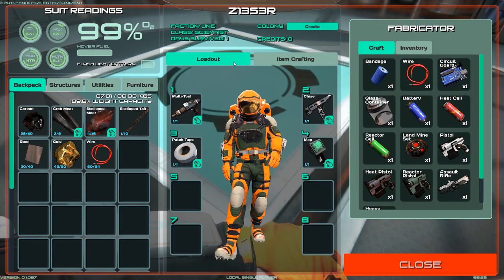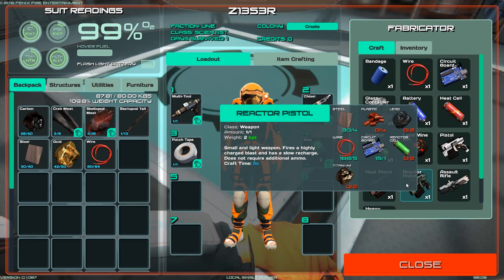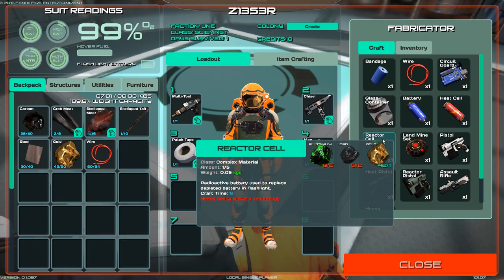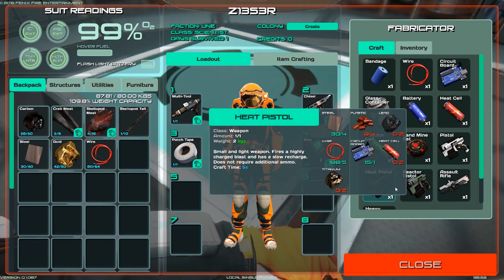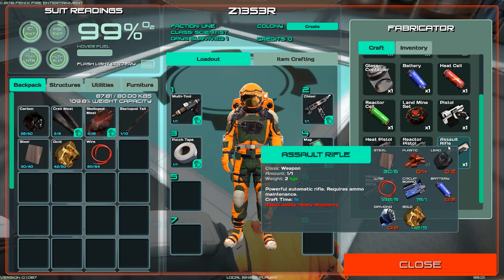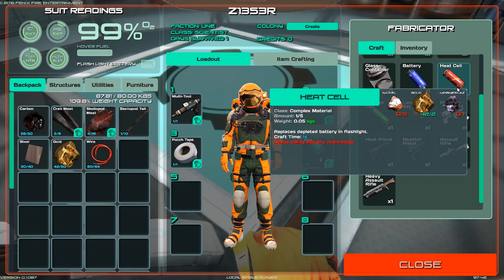Okay, I do believe that's working. Let's see what else they added. A heat pistol — small and light weapon, fires a highly charged blast, has a slow recharge, does not require additional ammo. A reactor pistol — same description. So a heat cell requires nickel, that's new, and a reactor cell. There's also a salt rifle — a profile neck rifle that requires ammo and maintenance, and you need heavy weaponry for that. I don't use the regular assault rifle because the ammo is kind of pointless. I'm really curious about these new pistols and might have to build both, but I don't have any nickel.